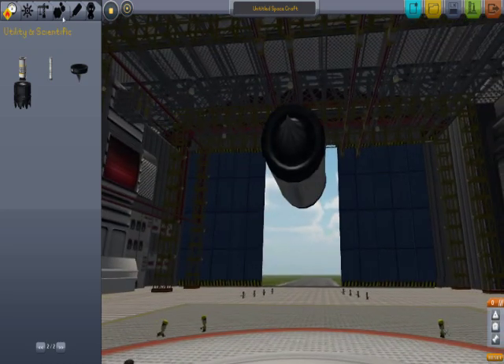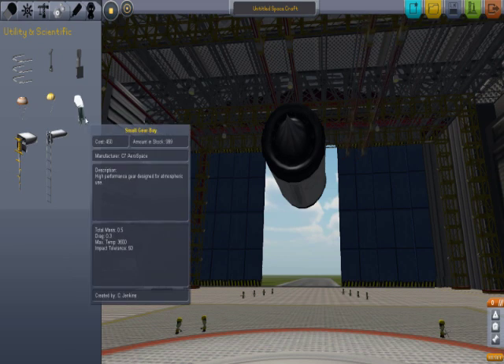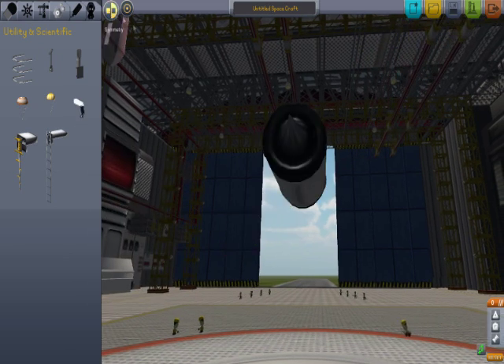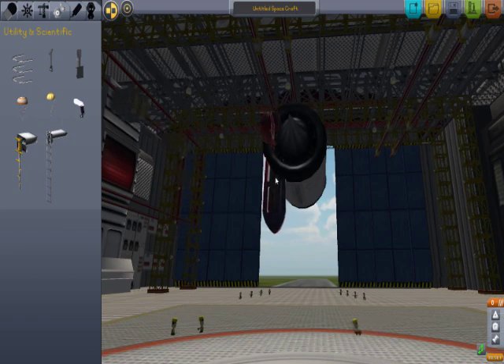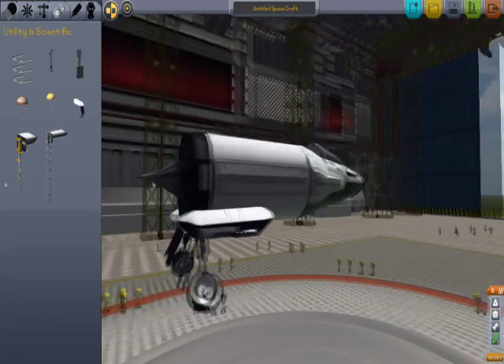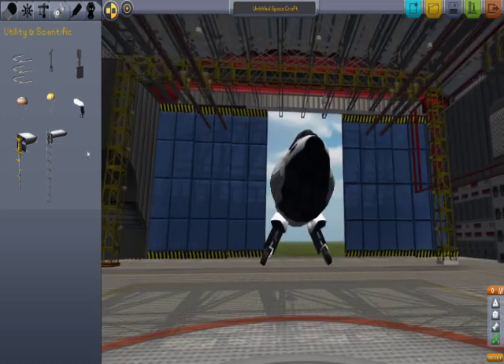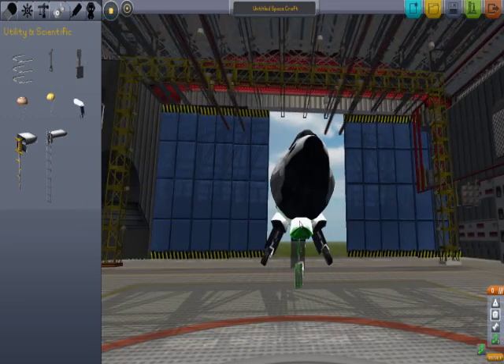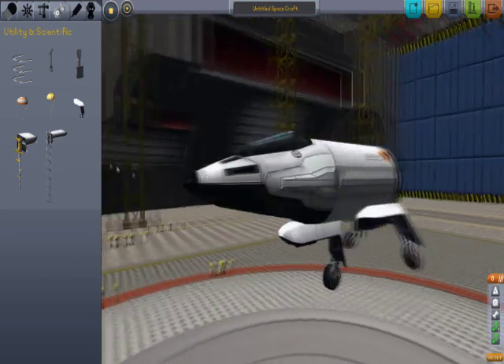This is probably going to be a disaster. Let's put some wheels — small gear bay. Symmetry. Get that there. Done, excellent. Let's add another wheel, just the front.